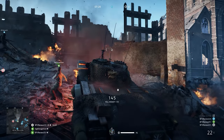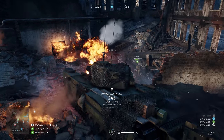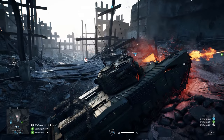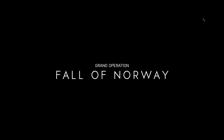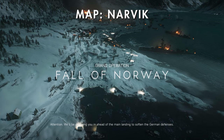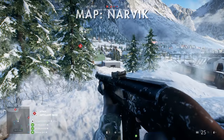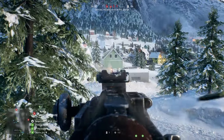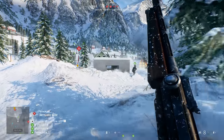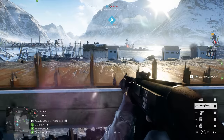That brings us to our two beta maps. Most players are pretty familiar with these having played them during the beta, so I'm going to focus on changes you can expect in the launch version of Battlefield V. First up, Narvik. This Norwegian map has had quite a few changes done to its lighting and visuals. The snow effects have been toned down, which leaves you with a much clearer picture as you're navigating the map. Weather effects can still move in and make visibility much more difficult — it's just not the default state of the map anymore.